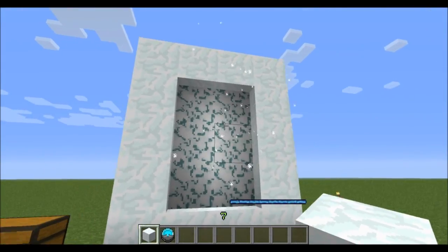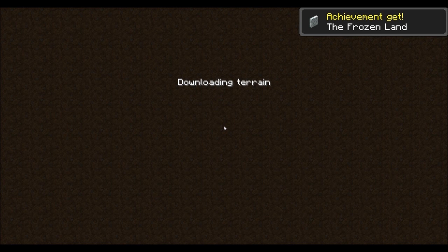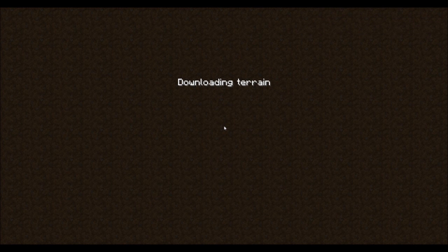I'm just going to go ahead and go into the Ice Ikea — I don't really know how to pronounce it. This is actually the easiest dimension to conquer and get through, but it's still really hard.